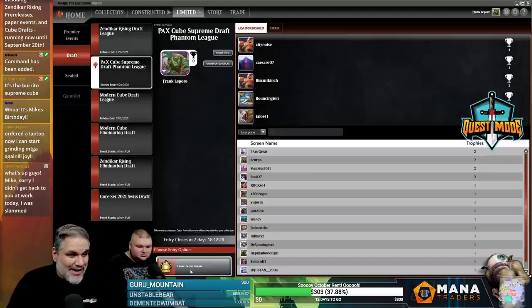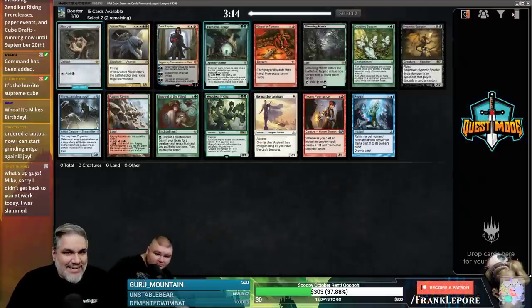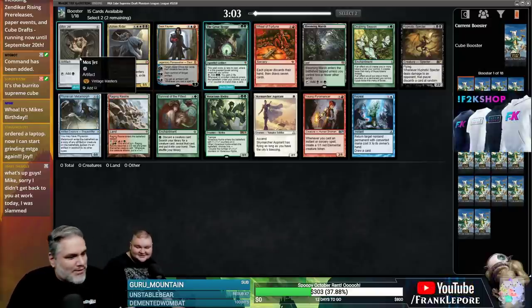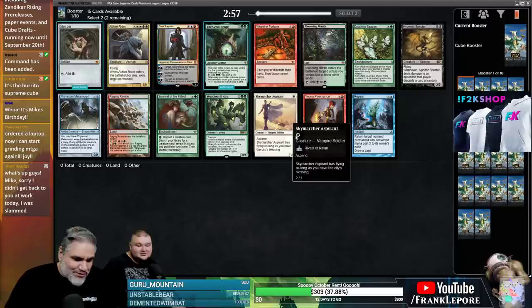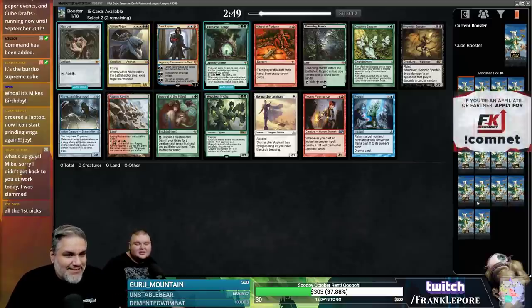So we are gonna do a Supreme Vintage Cube draft, which I'm extremely excited and apprehensive about. This says legacy cube but it's clearly the vintage. There are so many packs — do you know what Supreme Draft is? Supreme Draft is a new format they released about three weeks ago where you pick two cards from 18 packs, so instead of 45 you get 34-36 cards, but they're all essentially first picks.